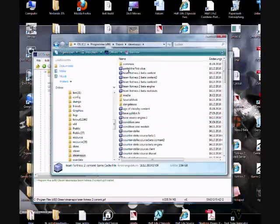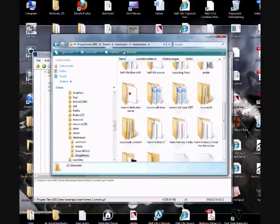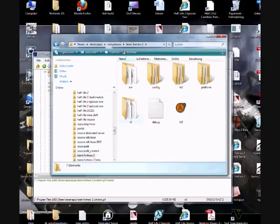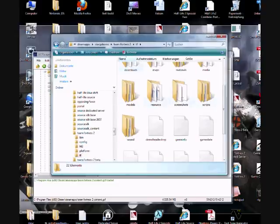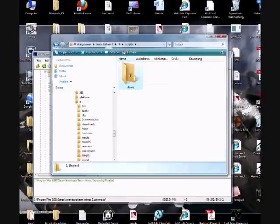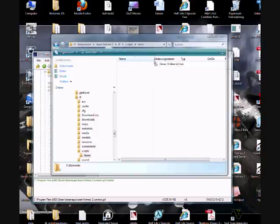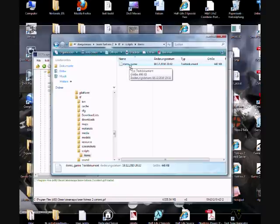Now go to your username, and then go to Team Fortress 2, TF. Then create a folder called Scripts — I already made it — and then one called Items. I already made that too. Then just drag and drop the file there.